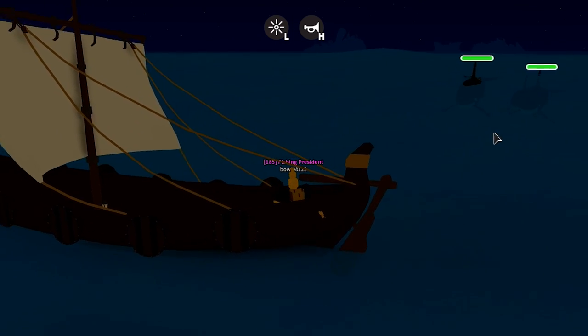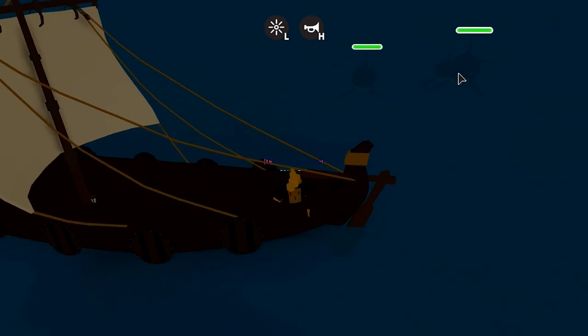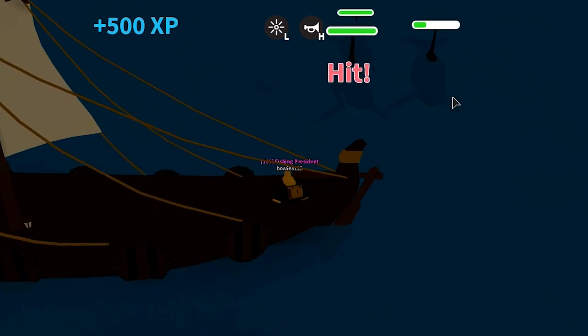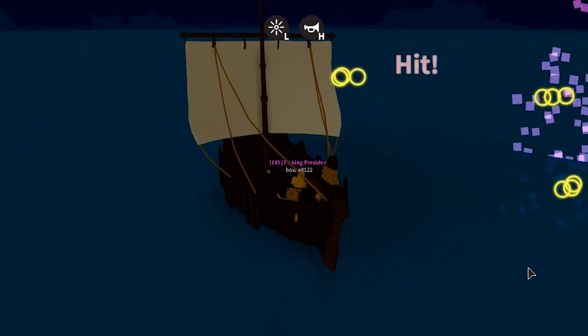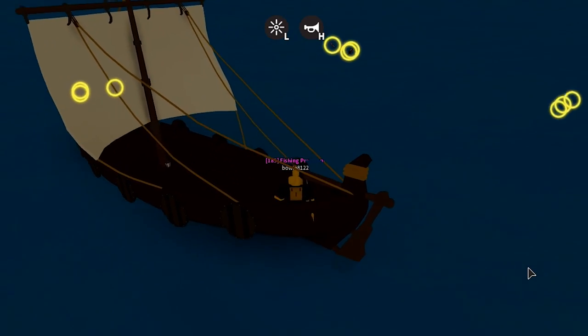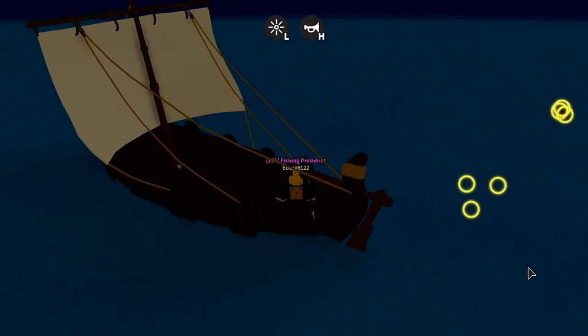When you find them, you gotta kill them — they have a small chance to drop the Whale Key. Let's see if we get a Whale Key right here. So we just killed three Orcas. All you gotta do is pick up the loot and check your inventory to see if you got a key.